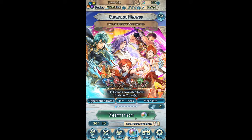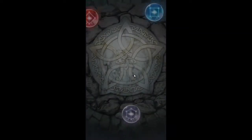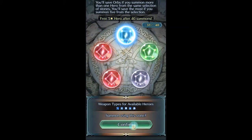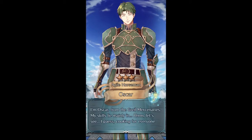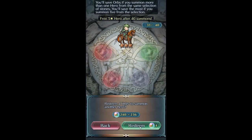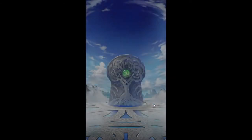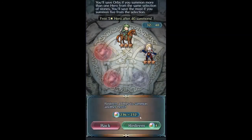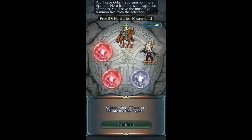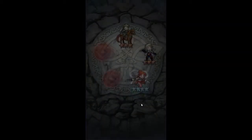We're back. Just 10 more summons, so let's see — it's five per full circle. Come on, please just the Camilla — I've been at plus nine for so long. Okay, well that's another Tethys, so I think I need two more.